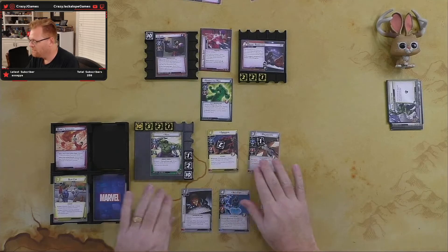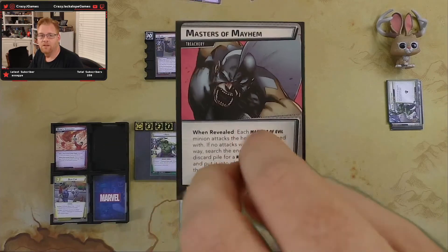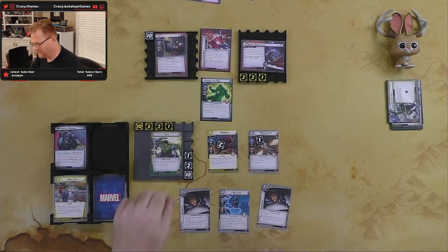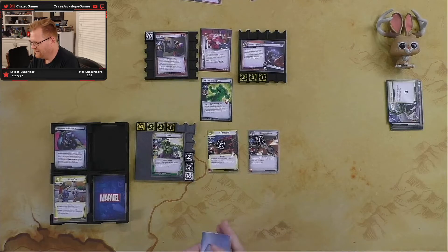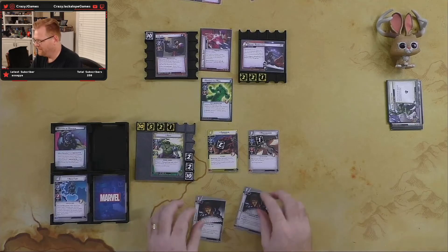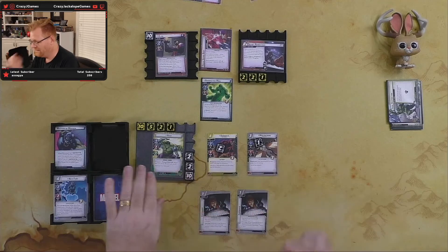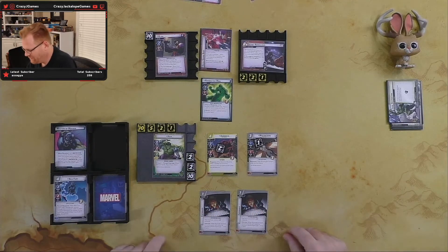We need an encounter card — it's Masters of Mayhem, so Radioactive Man attacks again. We take one more damage — down to 14 — and discard another card. That's okay, I wasn't going to do anything with it anyway. This time Nick Fury is going away; we've got two Espionages out there. The villain's done — he's messed me up enough; he's completed his task.